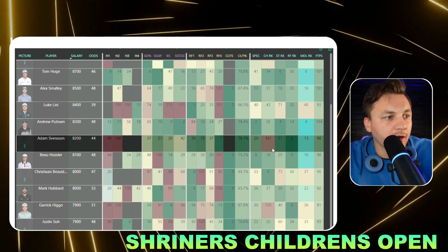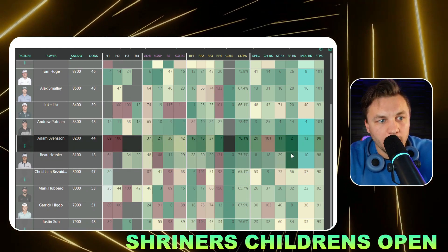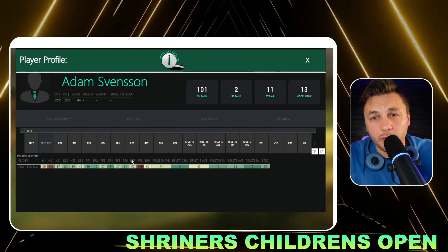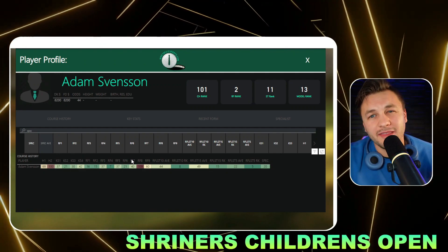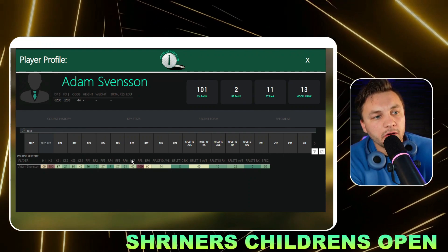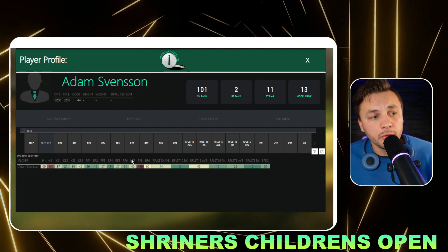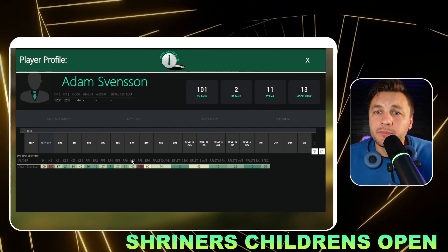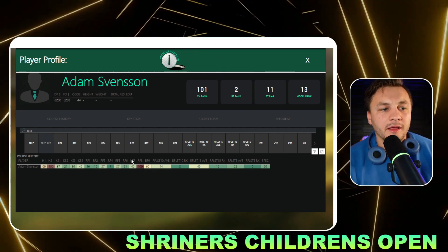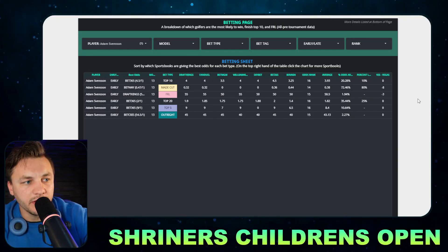I'm defaulting to Adam Svensson as a play. You'll see Andrew Putnam and Bo Hoag ranking out as really good plays as well — Putnam coming off a missed cut, and I'm fine with that given his course history. But I like Svensson because his form is one of the best in the field, both long-term and short-term. He's made seven straight cuts, all of them top 40 or better finishes. Course history has not been great — he finished 69th last year and missed the cut the year prior — but having course experience typically leads to making the cut. Key stats wise he ranks top 42 or better in all the key stats we're looking at. Not an elite stat fit at only top 12 in the field, but not terrible. The biggest knock is that lack of course history, but at 8.2k he's looking like a stellar play.